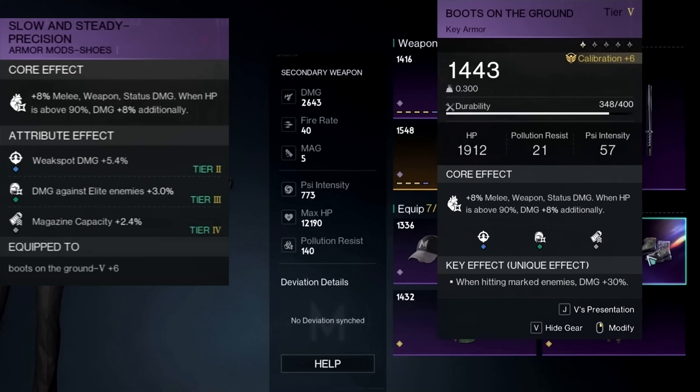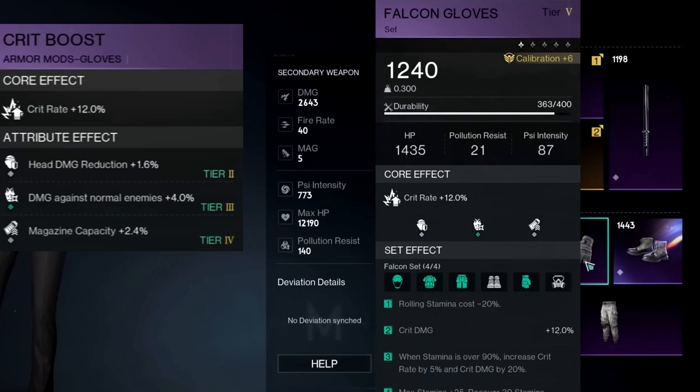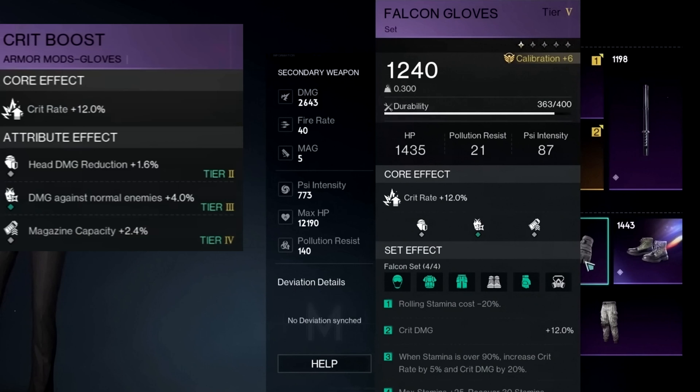Next up, we have the armor. We will be using the boots on the ground with the slow and steady precision mod, then the falcon gloves with the crit boost mod, which is very important because it will give us a massive crit rate boost. For this build, we are trying to stack as much crit as possible. Next up, we have the falcon hat with the first move advantage mod. And as you can see, we have the 4-falcon set piece, so we will get even more set effects.